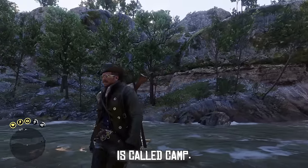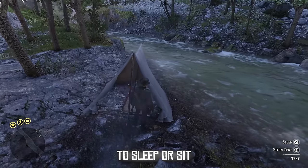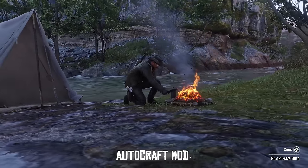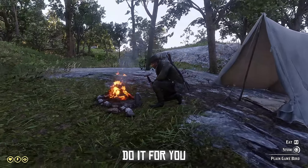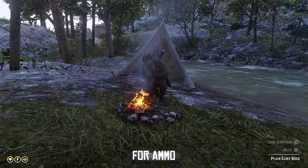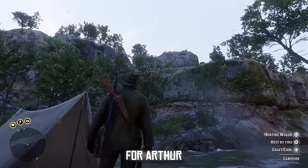The next mod is called Camp Anywhere, and this essentially allows you to set up a camp wherever you please. You're able to sleep or sit in your tent and rest by the fire. I've paired this mod with the Auto Craft mod, so instead of holding down the button traditionally to cook your food or stow it, this mod will automatically do it for you — you can cook your bird or game meat on autopilot. This also works for ammo crafting as well, so you can craft all the ammo you need hands free.